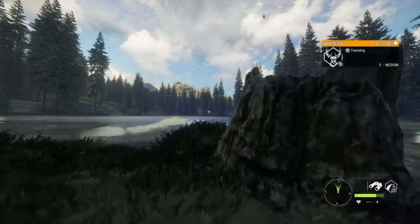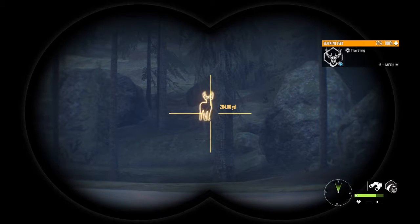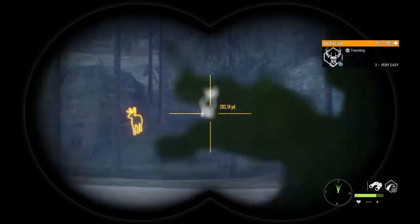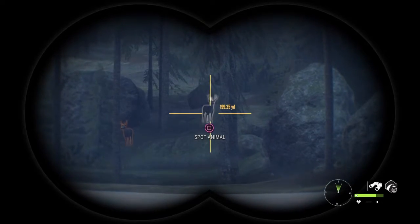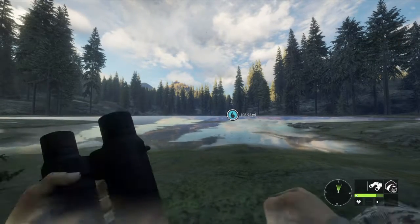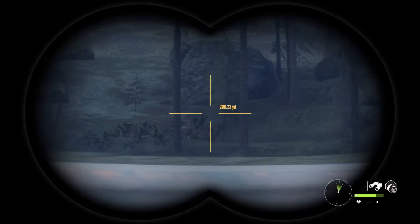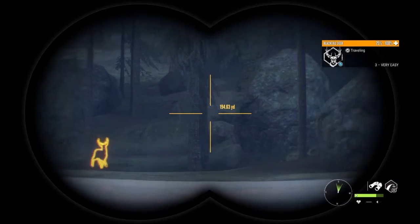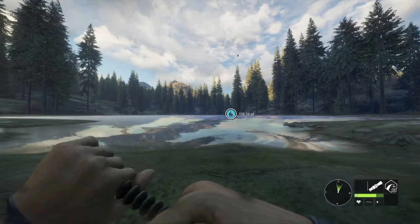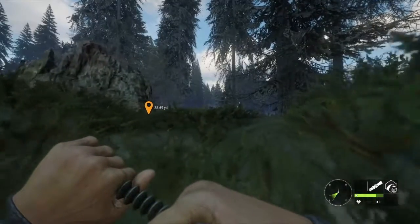Okay, here we go — five medium blacktail, possibly a diamond. Let's see what we could do about this wind, it's terrible at the moment. I would like to get a bow shot on him, but I know with this wind it's not gonna be possible. I think in this situation it's best to get to cover and go for a rifle shot.